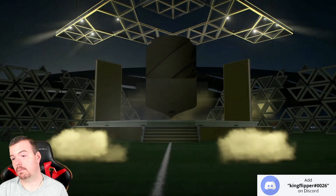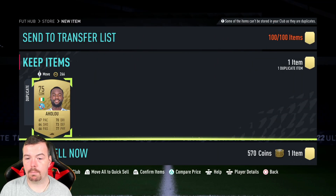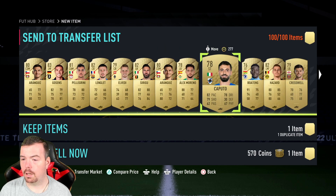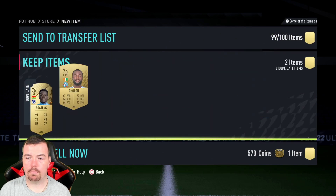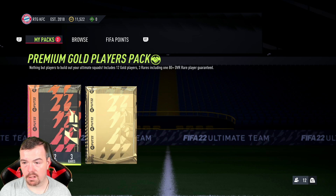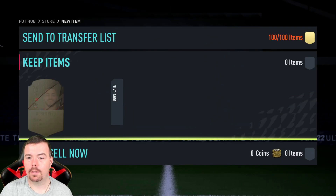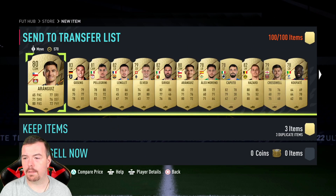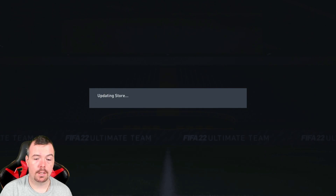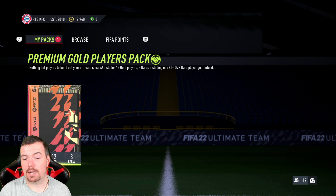We'll start with the premium pack and see what we get. The other two packs are pretty much the same. Bellingham — and some French players that are still worth money. The small prime and the premium players pack are essentially the same pack. Not getting anything great here — I'll just pin them off.